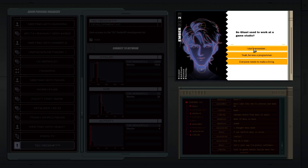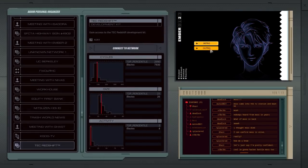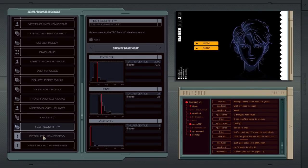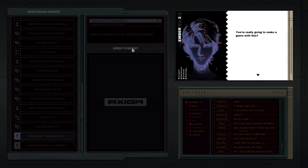So Ghast used to work at a game studio — he was a programmer. I wonder what that was like. I bet it was fun while it lasted — not very long because this console was crap. Making something that brings joy to people. And now you have the option of Redshift Homebrew, which is just another one of these freeform levels that Zachtronics loves to have.